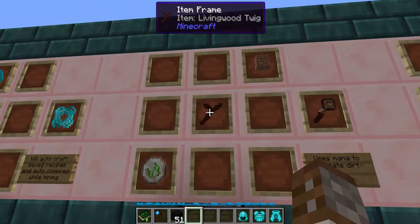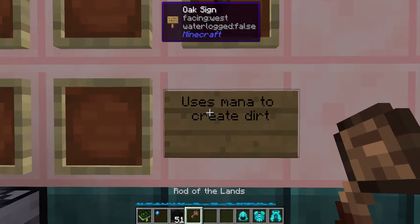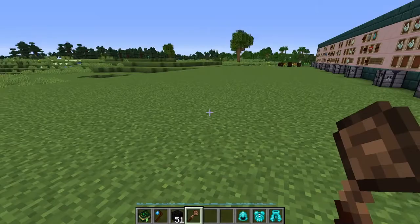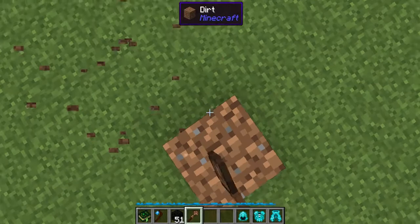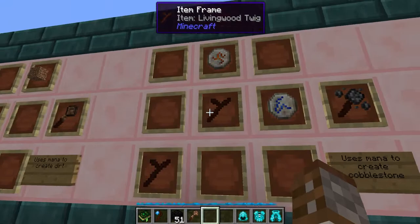The first rod is the rod of the land. It's made with one living wood twig, one rune of the earth, and one dirt. It simply spawns dirt out of thin air, using mana from your mana tablets to place dirt in the world. A simple way of making scaffolding.